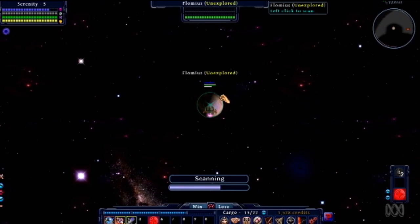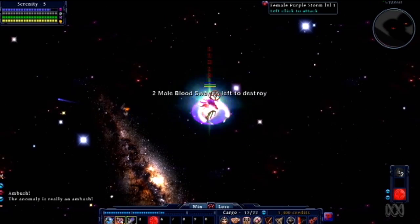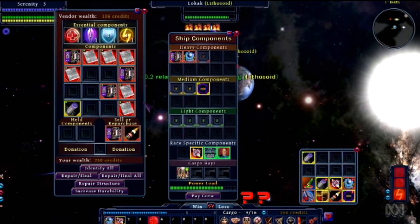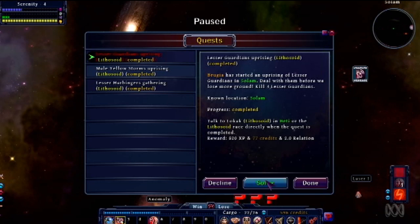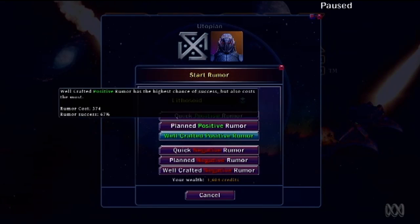At first, that freedom is pretty confusing. There's a lot of information to take in and menus to figure out, and the game doesn't really do much to point you in any particular direction. I felt quite lost — it took me about 30 minutes to figure out where to get quests from. But after you get your head around how everything works, you slip into a fun little groove of exploring, fighting, finding gear, upgrading your ship and shaping the galaxy to your whims. By trading with or helping out the various races, you can get on their good sides, or you can try to destroy them or play races against each other.